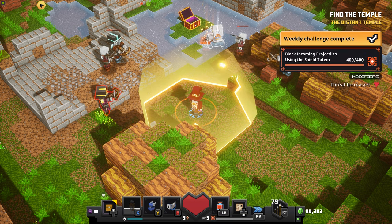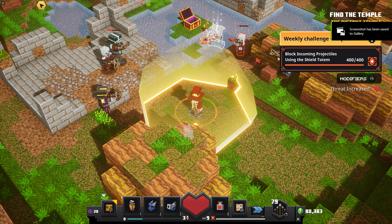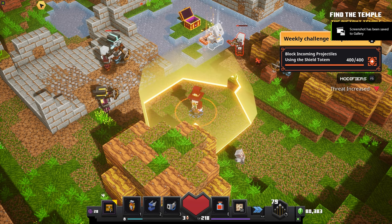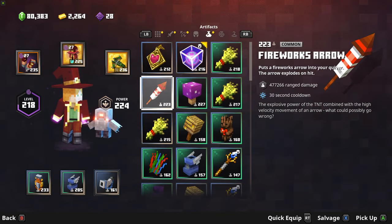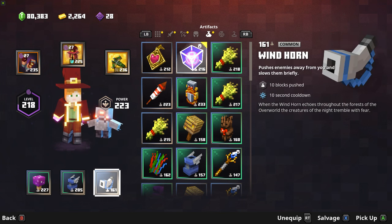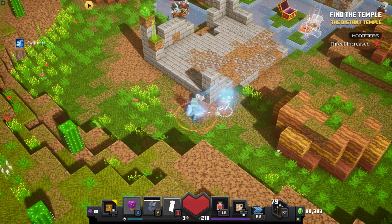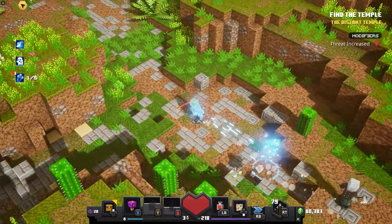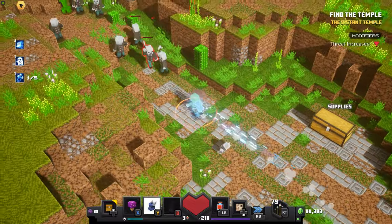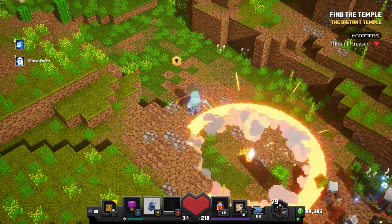And there you go — block incoming projectiles using the Totem Shield: 400 times done! Now you can go and speed-run the rest of the level. If you found this video helpful, I'd really appreciate you dropping a thumbs up. If you want more Minecraft Dungeons videos, let me know in the comments and subscribe to keep up to date. See you guys in a bit!